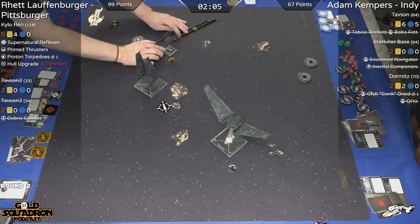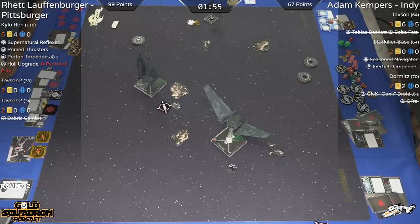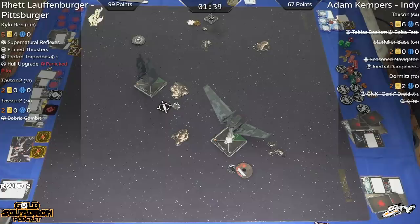These Epsilons have got one round, maybe two rounds to find Kylo in the corner. They're both sort of in position — it's coming down. Adam knows exactly how fast these Epsilons can go because he's practiced it so much. They can cross the board real quick. He's already got dials down. No shot there — just out of range. Desperate for just one more shot.